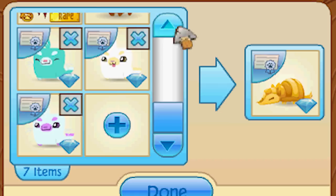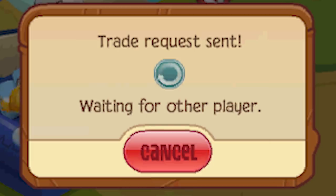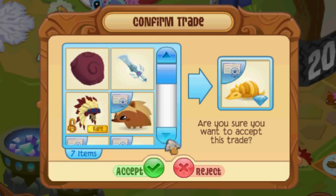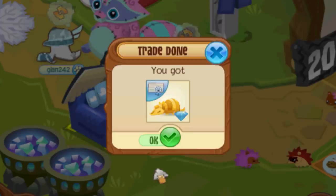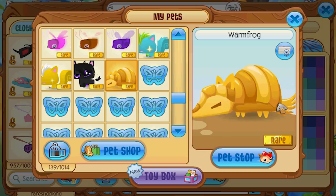Okay, we got three eyebrow seals, we got a hedgehog, we got a headdress, an alpha sword, a magenta cloak. Please, come on, please... and there it is! There it is — the only rare pet golden armadillo in Animal Jam.